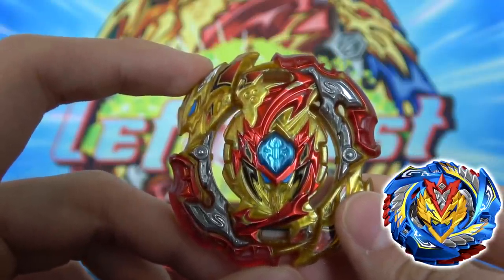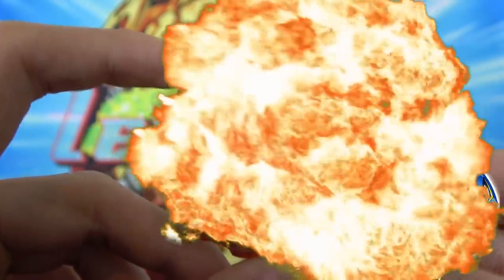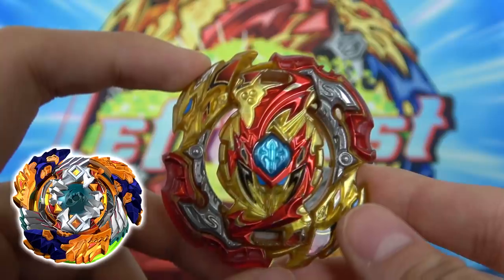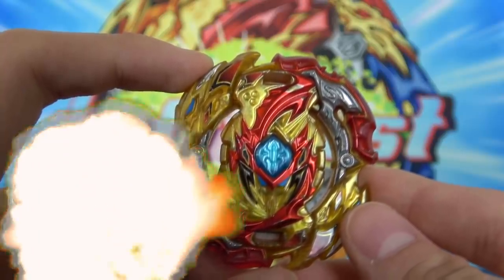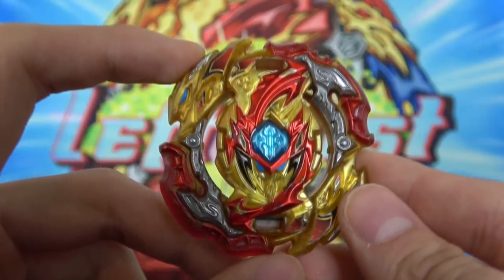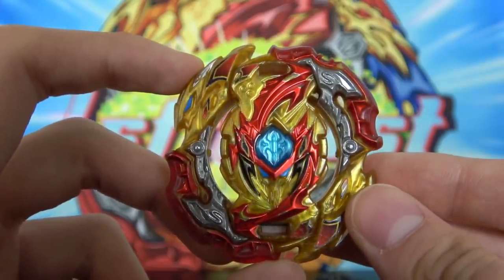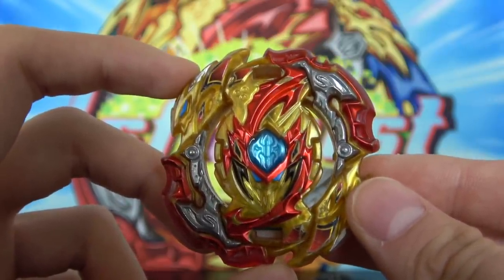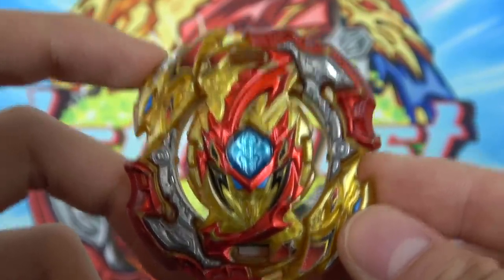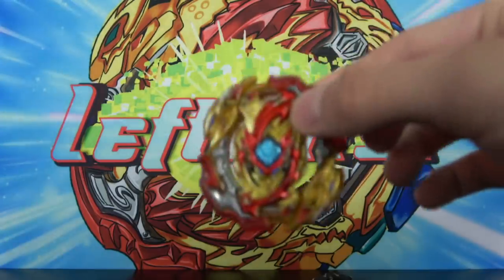That is insane because it can totally abuse spin steal from any Beyblade — left and right spin Beyblades. If your opponent goes right spin, then you go left spin Spriggan and you can abuse the rubber on the layer, spin steal and win in life after death. If your opponent goes left spin, then you go right spin and again spin steal from them. This Beyblade is so OP. It has insane burst resistance, insane stamina, and even insane attack power because of the rubber on the layer. It is just such a good layer, and honestly I think it should be banned.